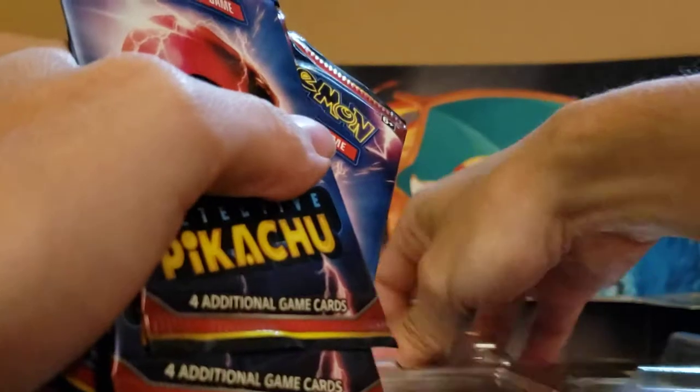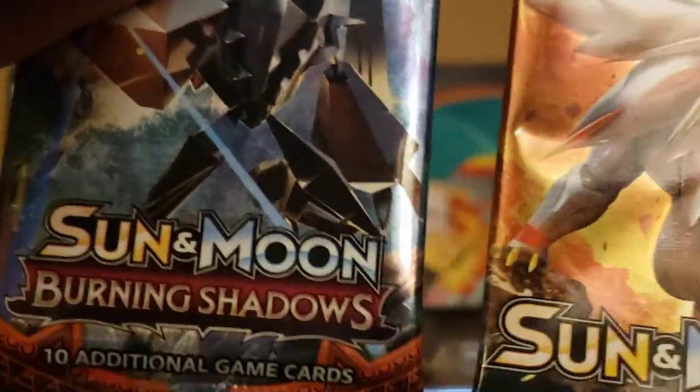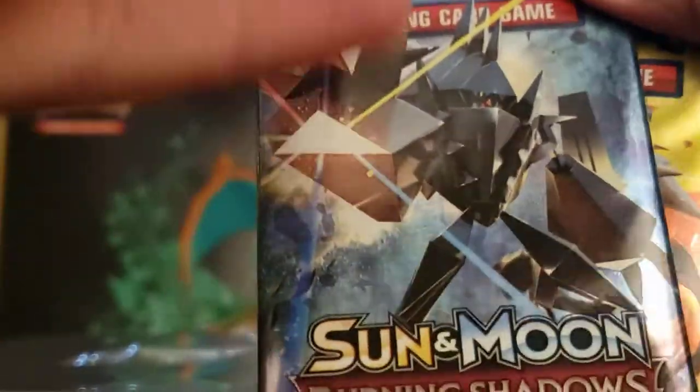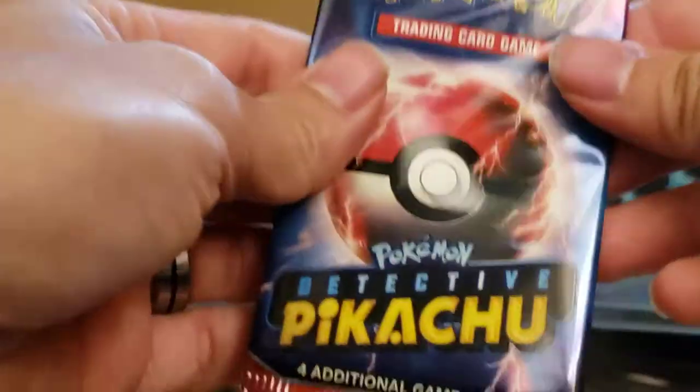We've got four more packs — a Burning Shadows and just a normal Sun and Moon. We get a crack at that Charizard here. If I've been sitting on a Charizard for this long, I will be upset. Let's get through these Detective Pikachu packs, as I think that's what we did last time — just knocked the four packs out of the way right away and then went into the other ones.